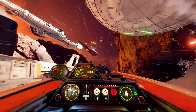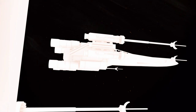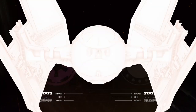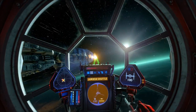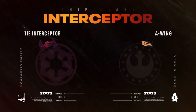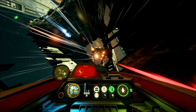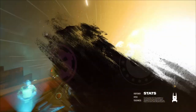Let him have it! To take the fight online, you'll need flight time with all eight ships. Fighters are the most flexible and versatile, able to handle any situation. Interceptors are fast and highly maneuverable, ideal for hunting down your opponent's starfighters.